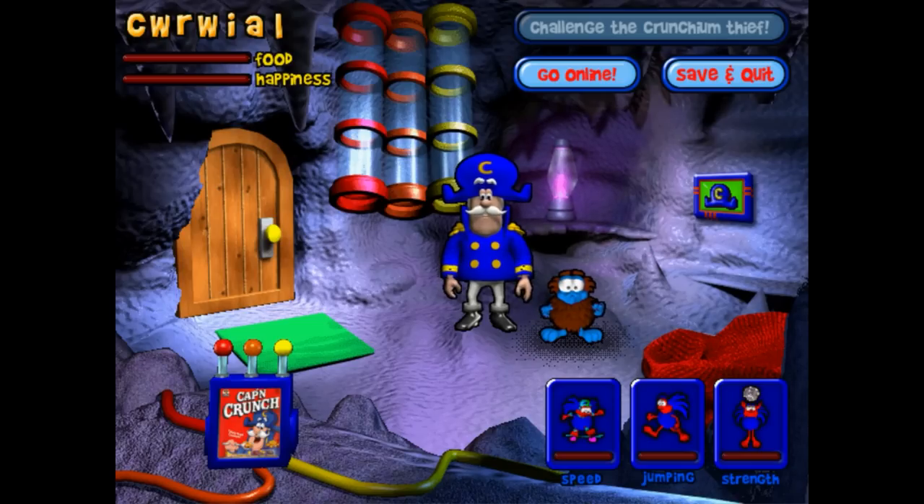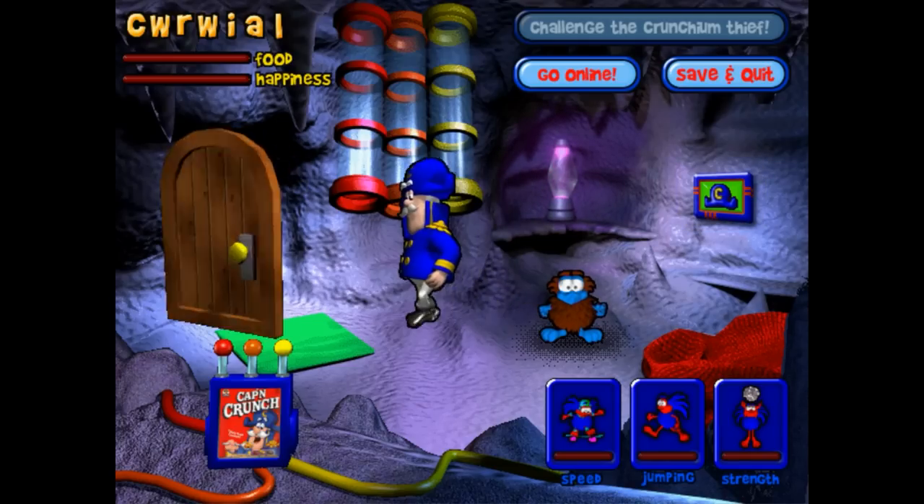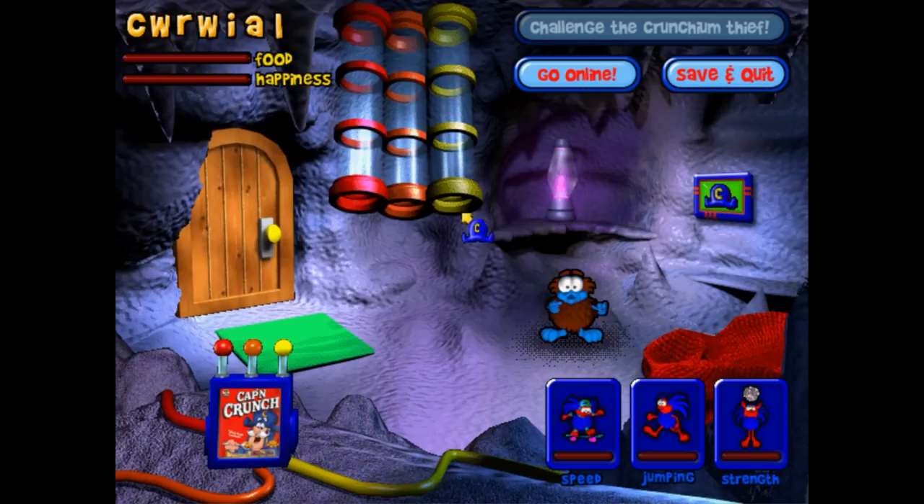As well as plenty of Cap'n Crunch cereal. You can tell if your buddy needs a pat by looking at the star — it's good for you! I guess you're ready to start your Crunchling's training. Good luck, and just click on this big screen if you need me. I'll stop in and see how you're doing later. That kind of sounded like diarrhea. That was weird.